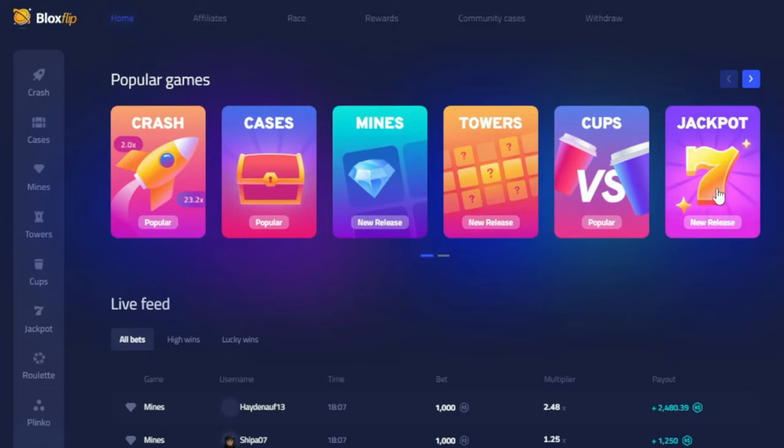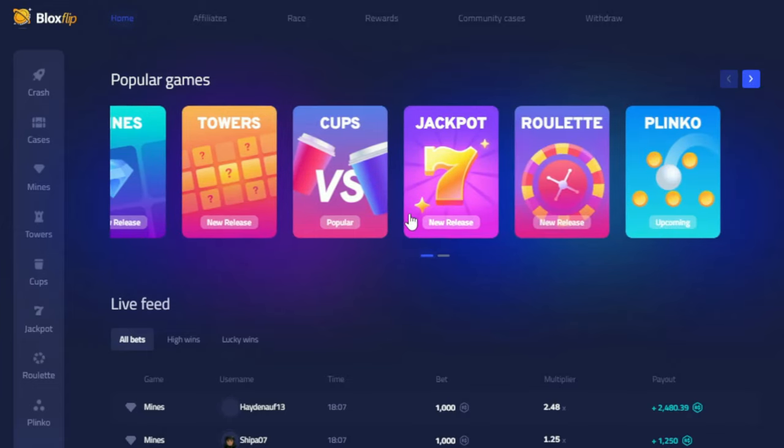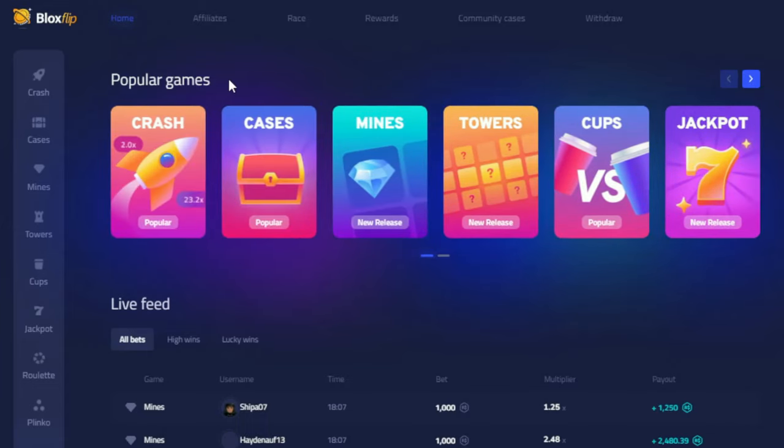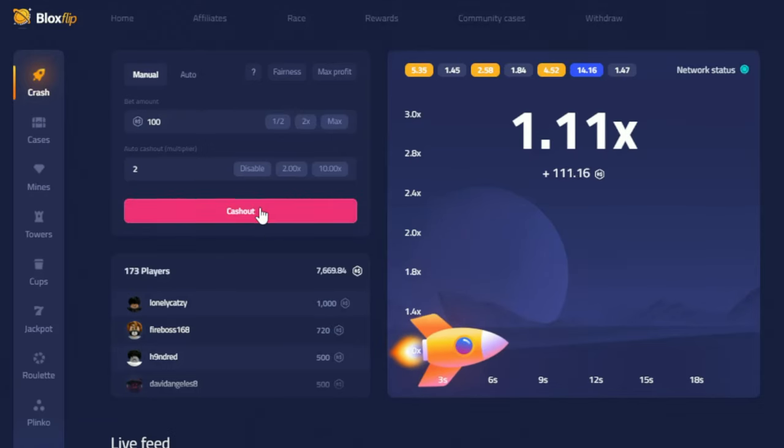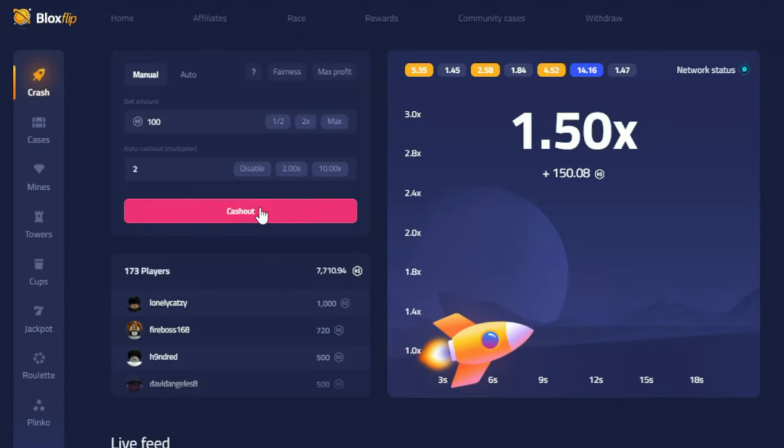As I make this video, they have 8 game modes, and I'll be explaining how they work. First of all, there is Crash. You join the game and then you need to cash out before the rocket crashes. If the rocket crashes before you've cashed out, then you lose your wager. But if you cash out before the rocket crashes, then your wager will be multiplied by whatever that multiplier was when you cashed out.